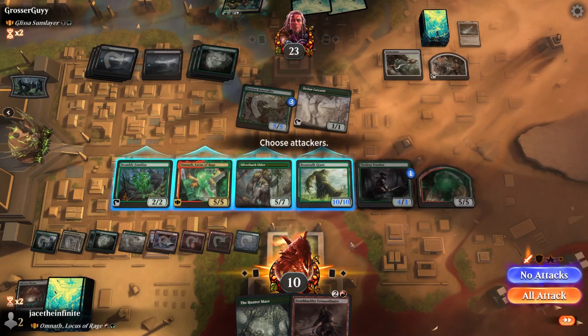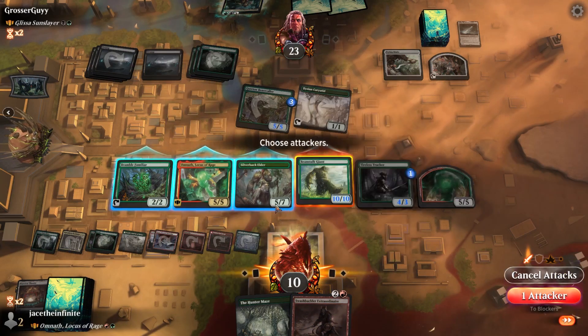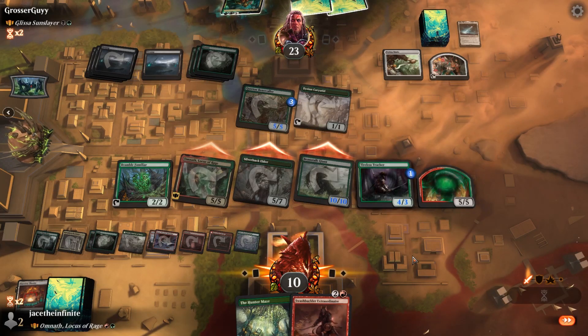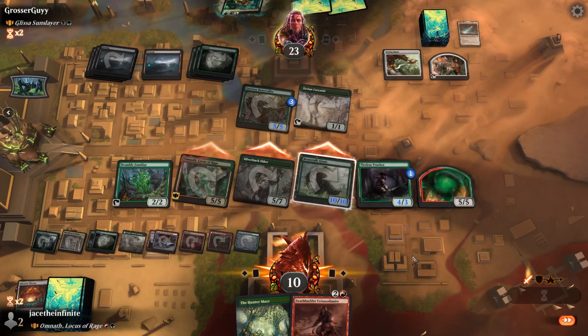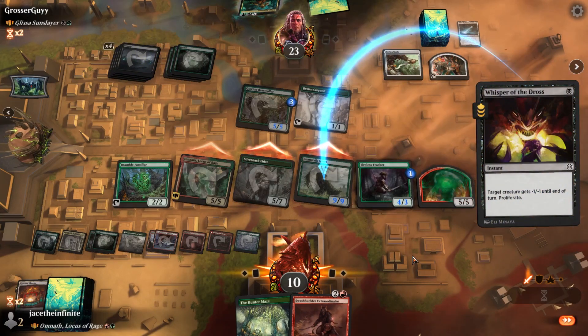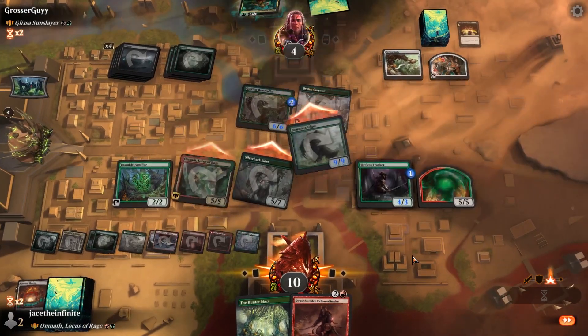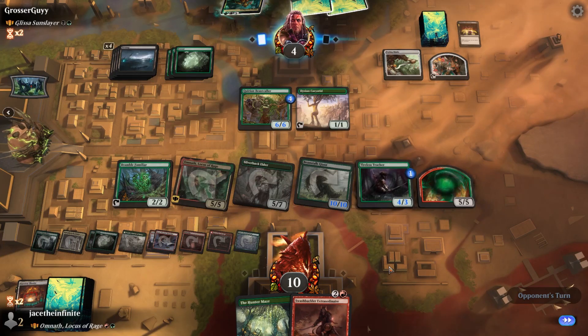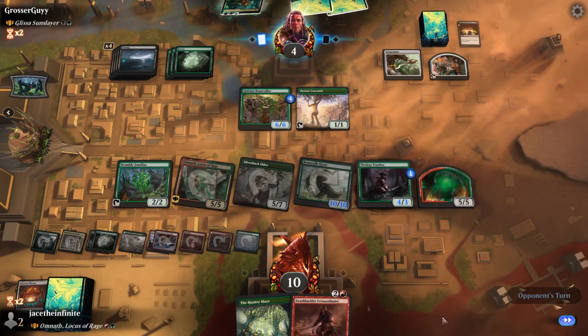Ooh the Swashbuckler Extraordinaire — that's gonna be crazy. These three I'm not gonna block with, I don't think. That's like 20 damage to face — okay. There's 19 damage to face then. He definitely can't swing. I don't think there's anything he can do to live unless he gets a bunch of creatures out real fast.